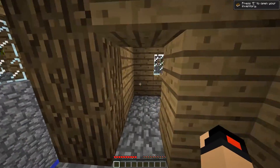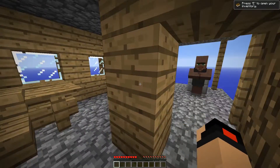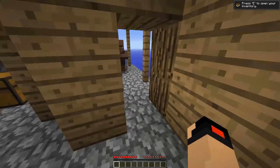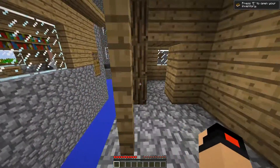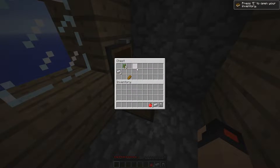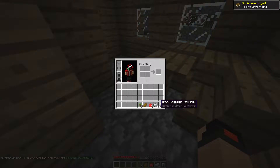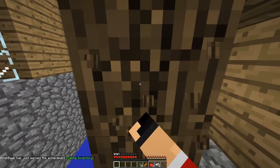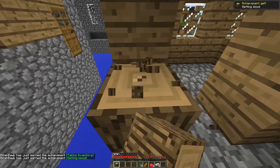Hello everybody, welcome to Sky Village Survival Season Four, Episode One. I'm going to get into everything real quick, but first I'm going to open the blacksmith chest and start getting some stuff. Decent chest — we got some armor.